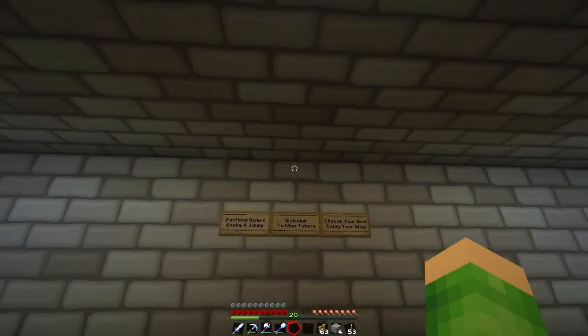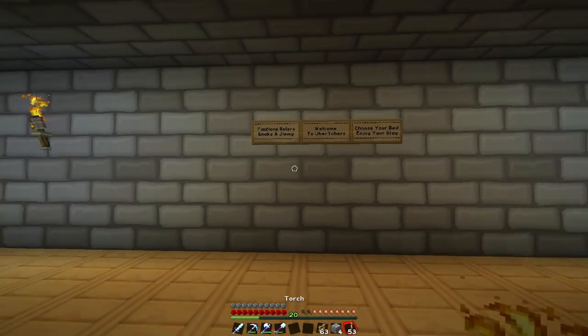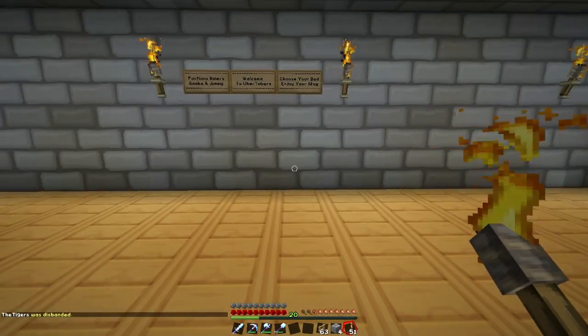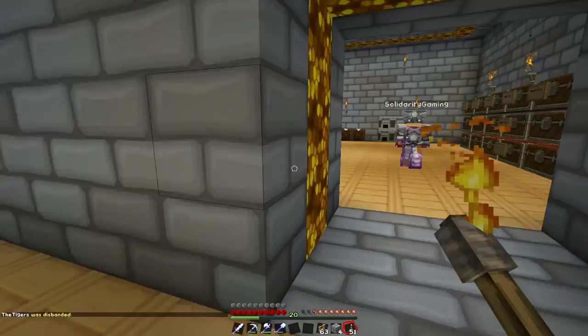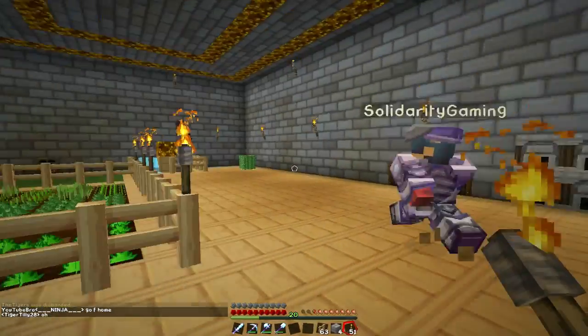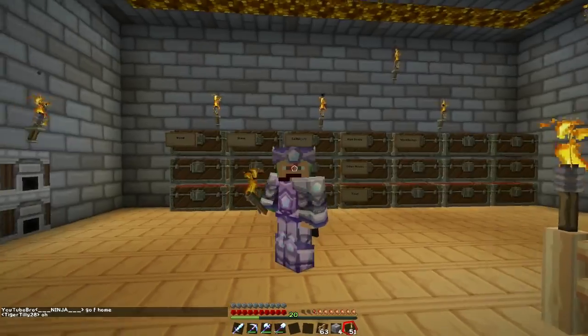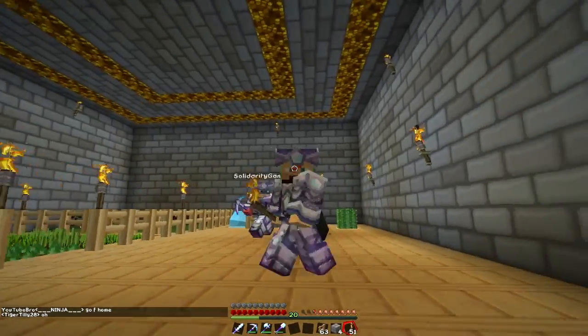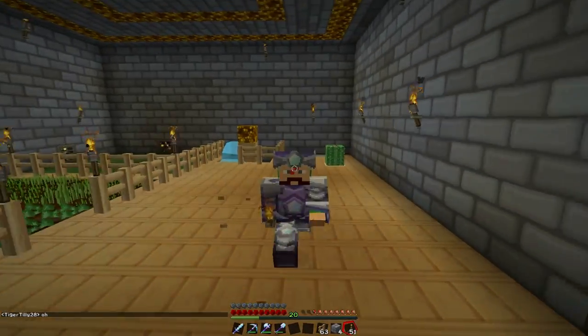We've got our chests, our furnace and crafting station. We've got the lovely little dorm room here which is looking beautiful — six beds and a cactus that still hasn't grown but I'm sure it will. We've got the signs. It's looking awesome. We need to put some torches either side of the signs as well, and I'll get the painting sorted when I'm back on my own computer — at the moment I'm still on Dr. Creeper's computer. I hope you've enjoyed these episodes of factions on the Snake MC server. We'll be back for some more very very soon. Thanks for watching. Bye!